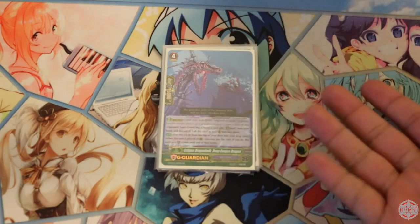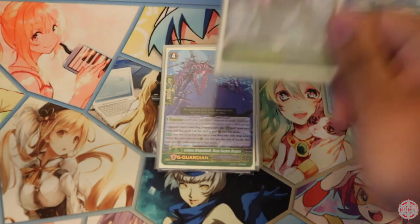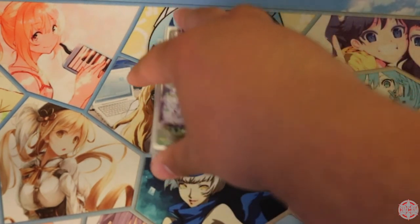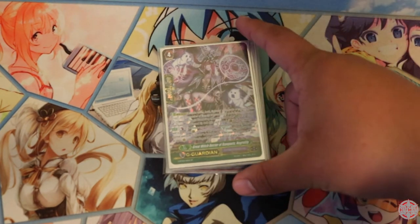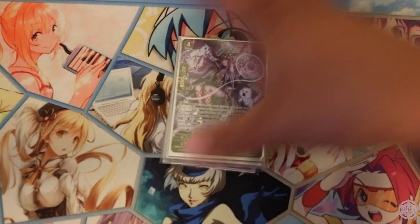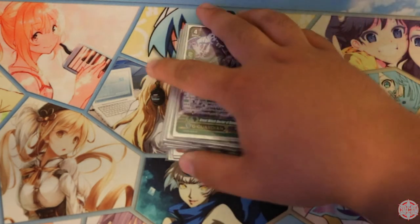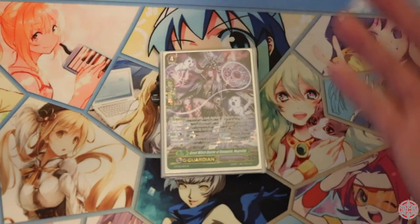It's a basic shield, so why would you get rid of it? Next, you play Great Witch Doctor of Banquets, Negra Lily. This is the Denial Griffin, or the Hetero Hound, of the deck. Negra Lily's ability: just retire one unit on your field. When this is placed in Guardian Circle, you may superior call a normal Ghosty unit, and this unit gets plus 10k. So it's a 36k shield on her own, and the most important thing about her is that she can have interactions with your field and proc Negru's GB2.